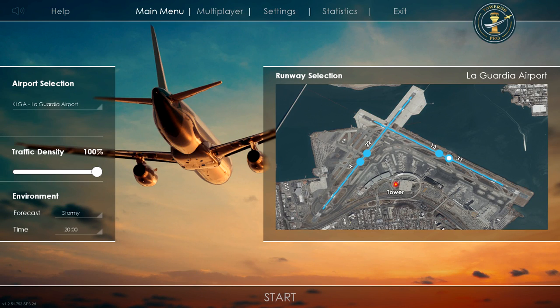Hello everyone, this is Multi24 Gaming and I am here with Tower 3D Pro. Today we are going to be doing yet another stormy weather shift in the tower — in the aircraft control tower at LGA. We are going to get started with 100% traffic density and a stormy forecast, but this time it's going to be at night. So we're going to have all the runway lit up — it's going to be dark out.